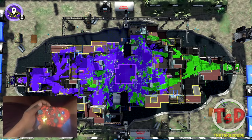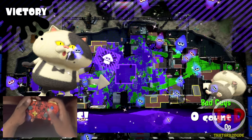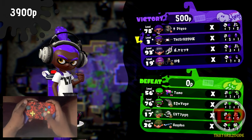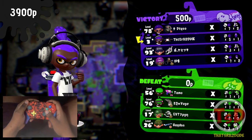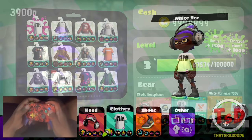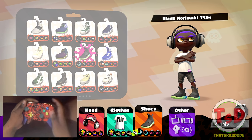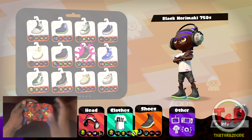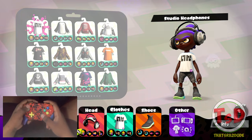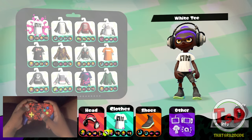That was a pretty quick game. I'll play another one with a Special Charge Up build just to show that off. I got two Armors but didn't have time to use the second one. Let me switch to the second build — I'm just changing the shoes. With this weapon I really like having a main and a sub of Special Charge Up; you can get Armor in under 10 seconds with this build.